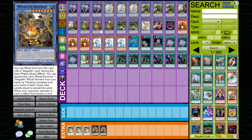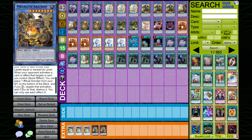I play three copies of Megalith Aratron. This is a budget build, so Aratron at three is actually pretty good. As a quick effect, you can discard this card to ritual summon one Megalith monster from your hand by tributing monsters from your hand or field whose level exceeds the ritual monster's level. When your opponent activates a card or effect that targets this card, as a quick effect you can place one ritual monster on the bottom of your deck, negate the activation, and if you do, destroy it. It's once per turn, but you can use it every turn to destroy their cards, and unless they can out it, they'll have a lot of trouble getting over it.